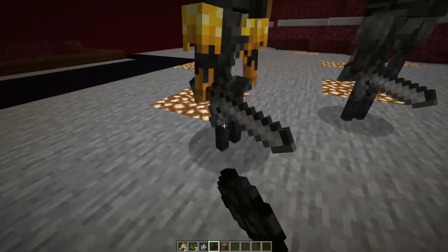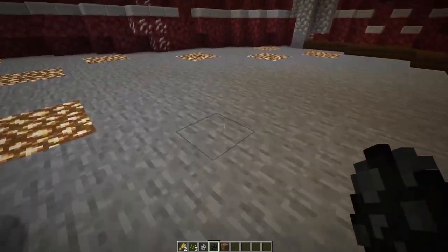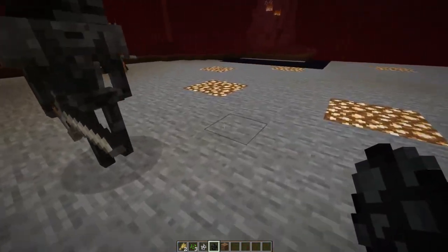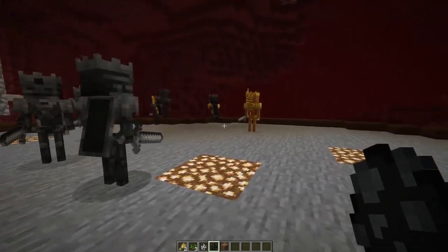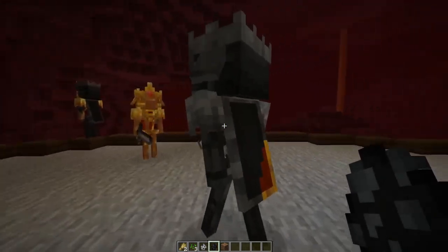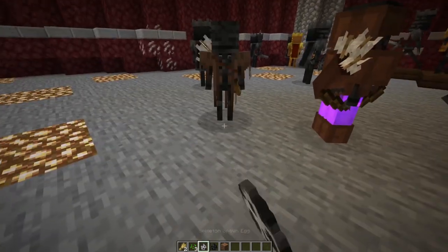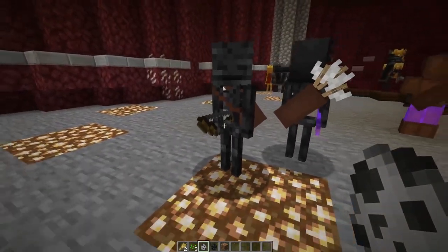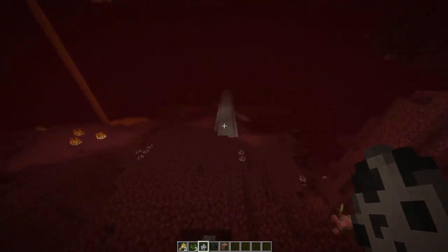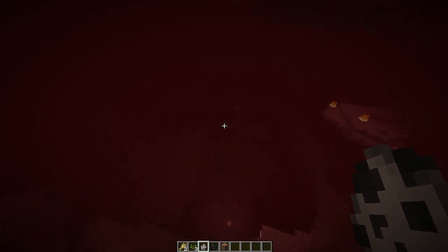Speaking of which, wither skeletons also have their own set of variations, following the same baseline — a three-block-tall normal wither skeleton, a villager skeleton, and a piglin skeleton. These wither skeletons will now be wearing silver crowns, as well as nice-looking shoulder pads and some form of cape with additional gold detailing. Some will have little splotches of gold amongst their textures, and there will even be ones that are entirely gold themselves instead of the typical wither colour — just adding a whole lot of new variety to skeletons in the game.